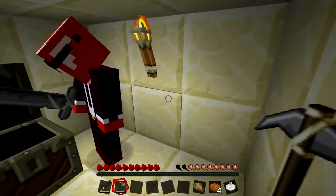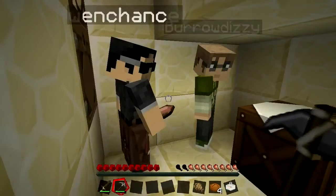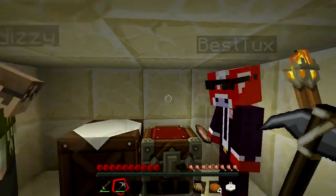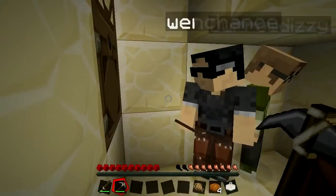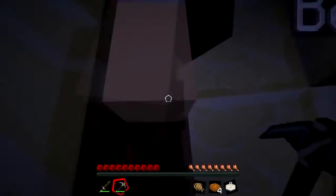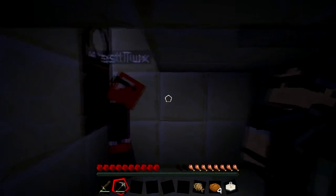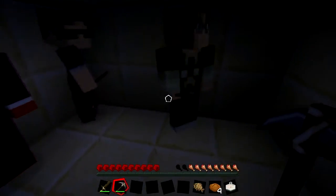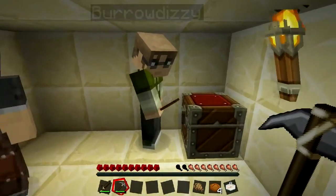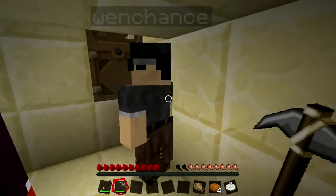We debate whether to stay the night or venture out. Someone hears a zombie and can't get out initially. Someone lights up the shelter. A creeper is right outside the door. We leave stuff in the chest and decide to dig in another direction, expecting it will lead to water. We're trying to move toward that glass island.